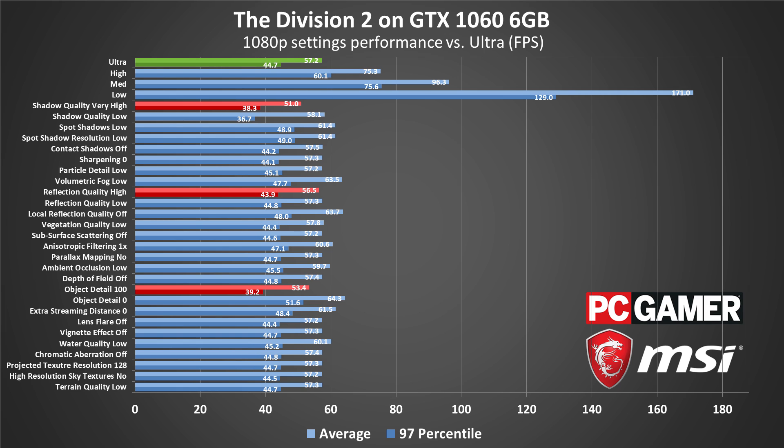You may also want to tweak shadow quality, spot shadows, spot shadow resolution, anisotropic filtering, ambient occlusion, extra streaming distance, and water quality, as each of those can improve performance by anywhere from 5 to 10%.